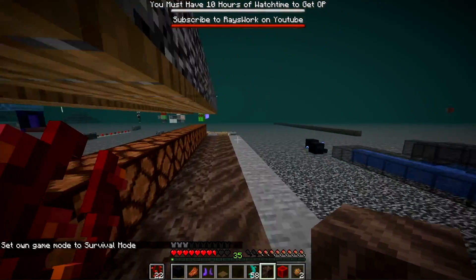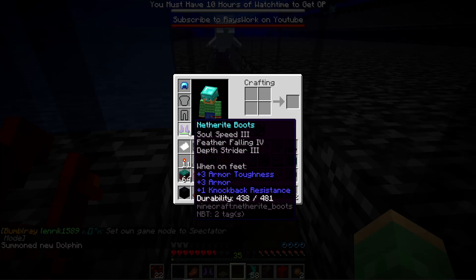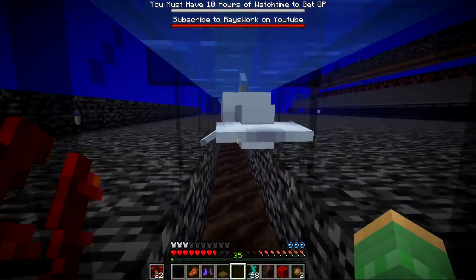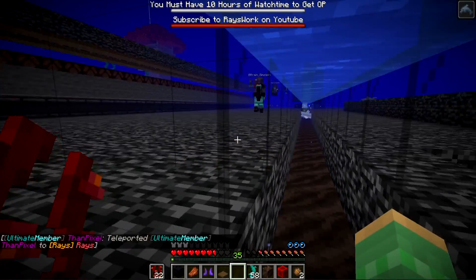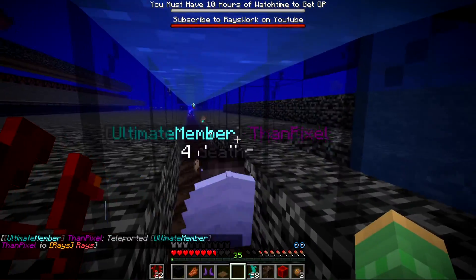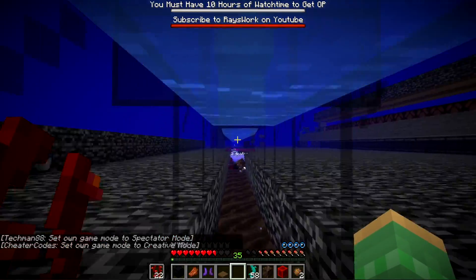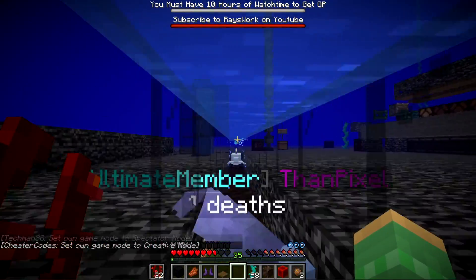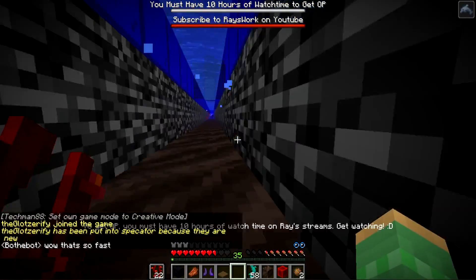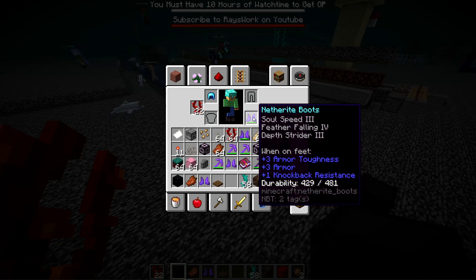The Soul Speed enchantment applies to both soul sand and soul soil at the same speed. We also tested Soul Speed 3 combined with Depth Strider 3 in two-deep water over soul sand with dolphins grace — pushing forward goes extremely fast, reaching the opposite side very quickly. However, you only get dolphins grace when in swim mode close to a dolphin.